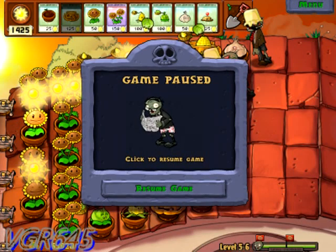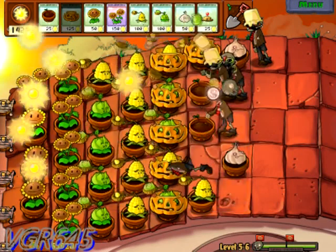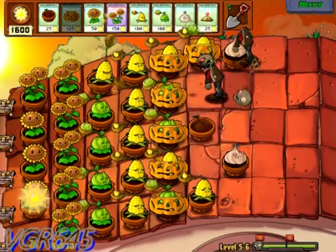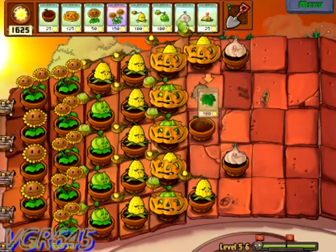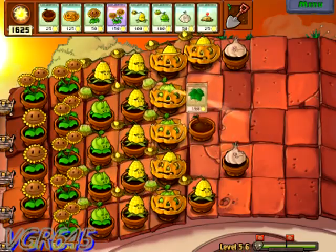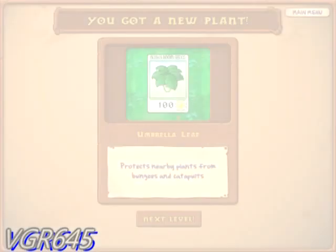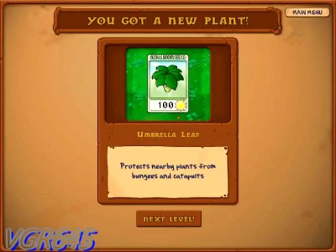Okay guys, and we are back! Sorry for the interruption. But we're almost done, nevertheless. So one more zombie to go. Die! This one is pretty vital as well - it's the Umbrella Leaf. What it does is actually protect any plants from bungees or catapult zombies. So they're pretty good items to use for now.